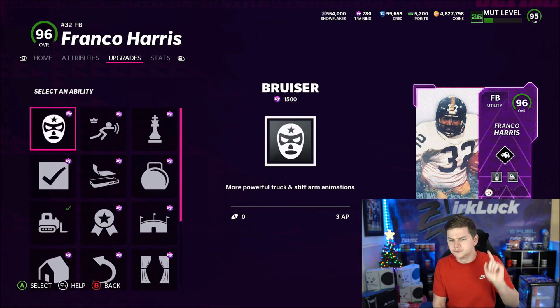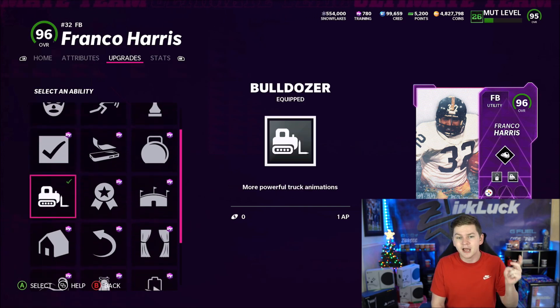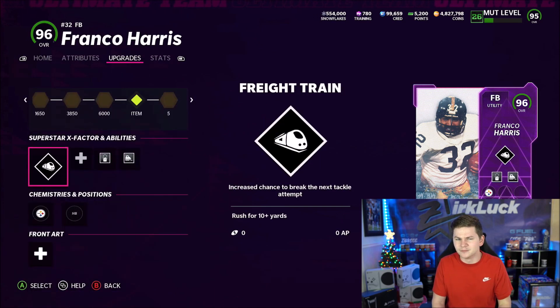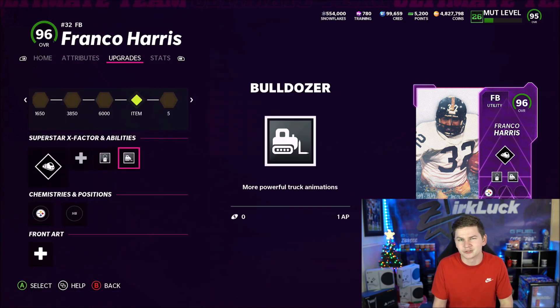You might ask why not use bruiser. Well, bruiser is a fullback ability and it's 3 AP for more powerful truck and stiff arms. Whereas bulldozer is just more powerful trucks and it's only 1 AP. So with 1 vs. 3 AP, it's definitely more useful to just use 1 AP and get the trucking.